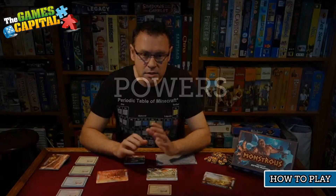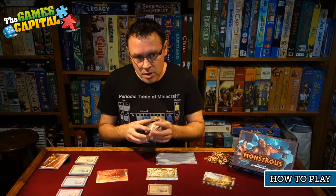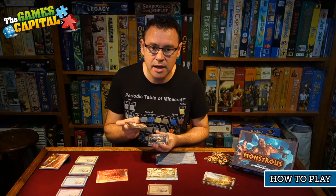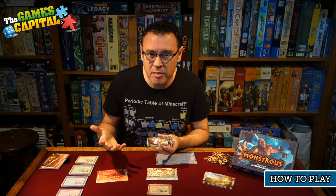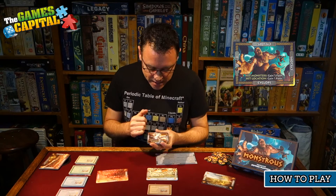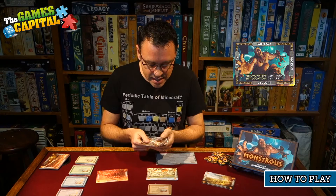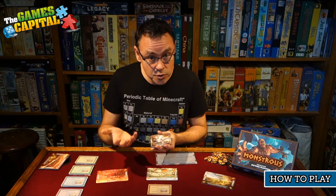Let's look at the powers that occur during this game, because the monsters have powers and the locations have powers, triggered depending on where they land when you throw them. The monster cards are double-sided. On one side is what's called a common power, which all monsters share: when you throw this card, if it hits another monster you gain a faith, and if it hits a location you also gain a faith. On the reverse side, each monster has a unique power that only it has.